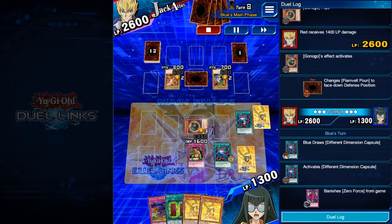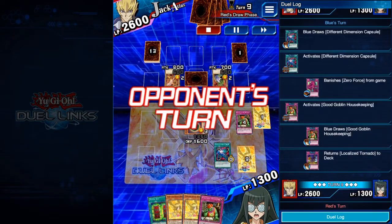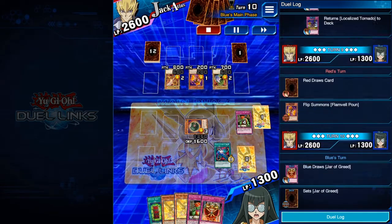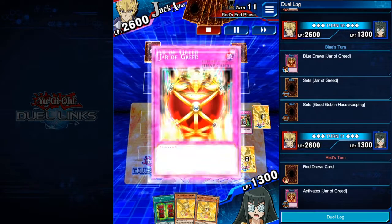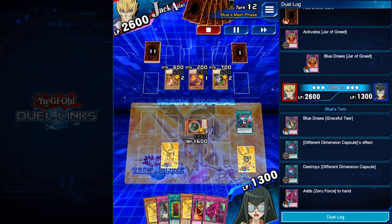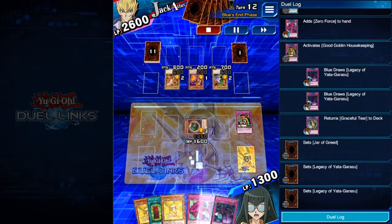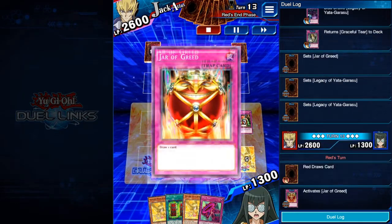Later we'll give Ganago to our opponent via Mystic Box. Here we're activating one more Capsule to banish Zero Force so we can add it to hand faster. As you can see, we're fetching our key pieces with these Capsules. The drawing cards are just needed to run through our deck at lightning speed.